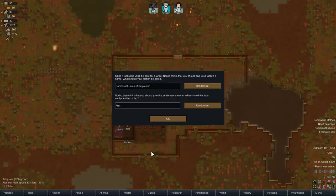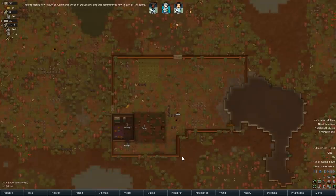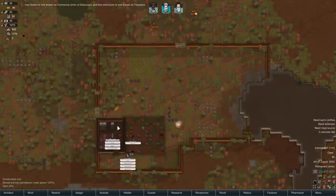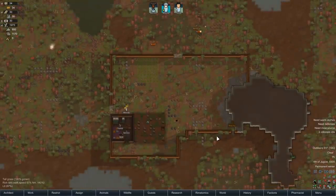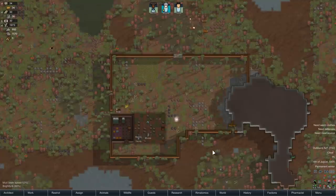What should we call this place? 'Communal Union of Deluium' — that's pretty funny. I like that. We'll call our settlement Theodore. Welcome to Theodore! You guys are idle — why are you idle? Don't be idle. Start chopping down trees if you're idle — so many trees to chop down. Gotta finish up these walls, box in the entrance, and then get some power up.